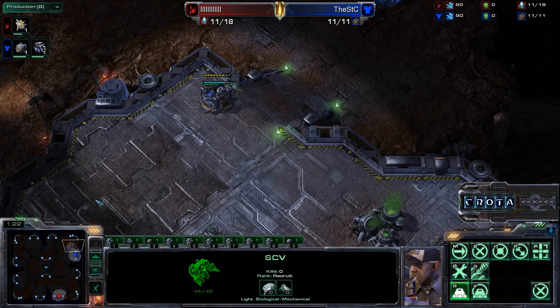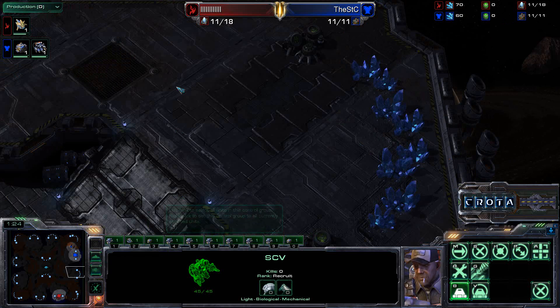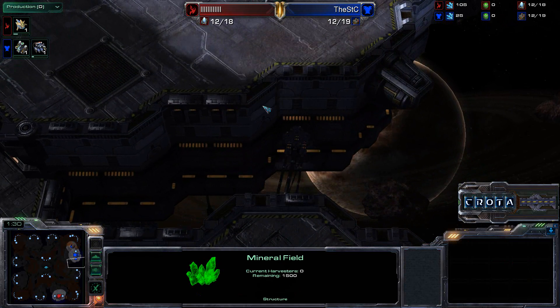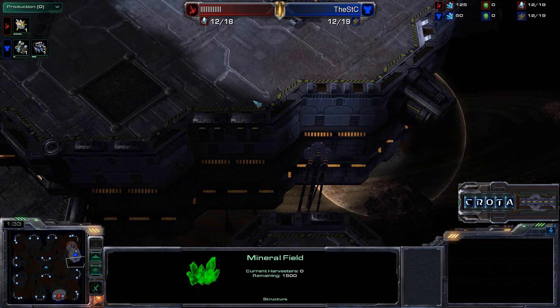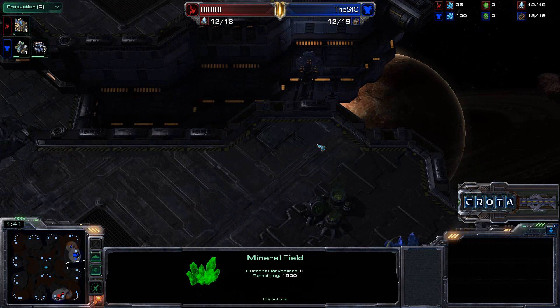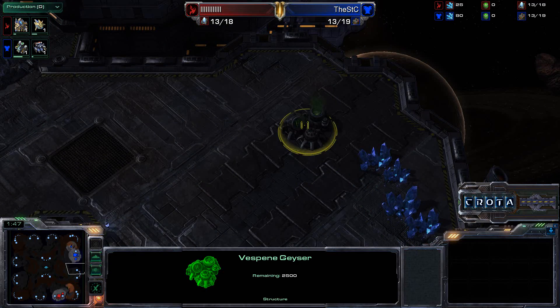If you take a look at the positioning of the map, the third base for the Protoss is actually very, very close to right over here. In fact, siege tanks can position themselves here to actually provide cover for a small drop and do a tactical hit, perhaps dropping in units.